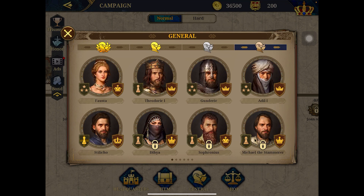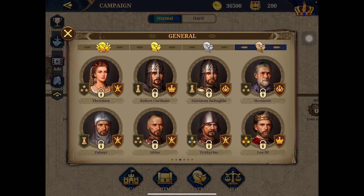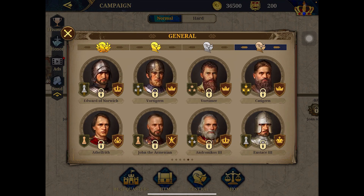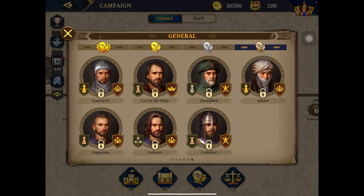There are tiers: bronze, silver, gold, and super gold. You got more generals like Fausta, Theodoric, Gondryk, Solcho, Leopold I, Guy of Lusignan, Antoine, Theodora, Robert Guiscard, Suleiman, Hermarik, Sittas, Leo III, Andronikos, Edmund, William Ironarm, Balawin III, Roger, Emma, Edward of Norwich, Jean the Armenian — commander of the Byzantine Empire — Andronikos III, Isaac III, Gaston IV, Leo VI, Gelimer, and Kadafel.